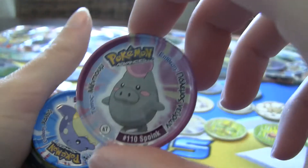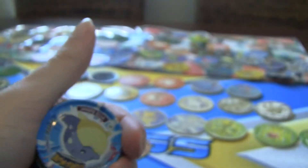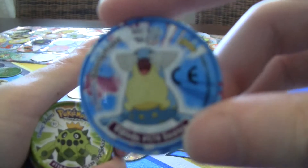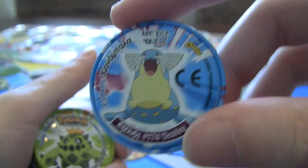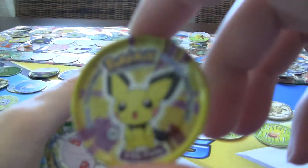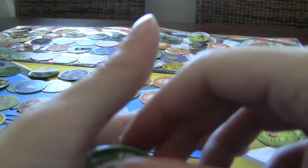I don't know if other countries had these — I imagine some other European countries probably would have. I don't know if people in the United States and Canada ever had these particular Pogs you got in potato chips. They do go for a few dollars, especially if you have them in good condition. I'm never going to sell mine, but it's just something to keep in mind for some people who might still have them and forgot about them and want to make a little bit of money. Cacnea with Cacturne on the back. A lot of the artwork is just concept artwork you would see on manuals and cards, not really spectacular, but they still look really good — quality little items considering they were free in the potato chips.